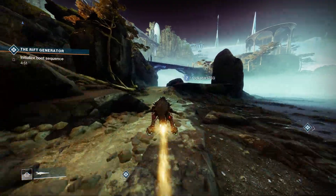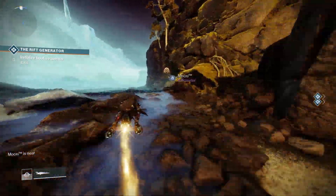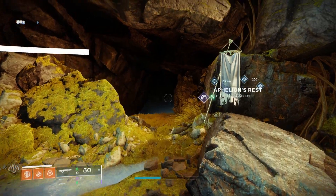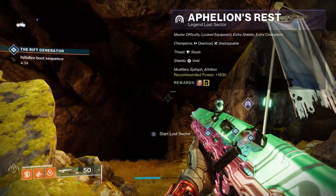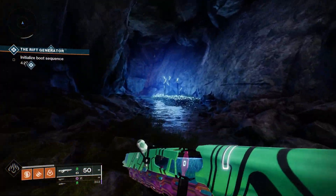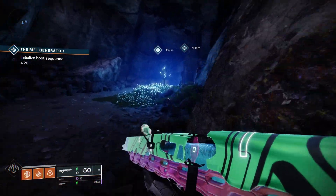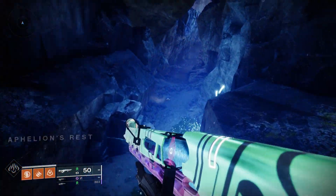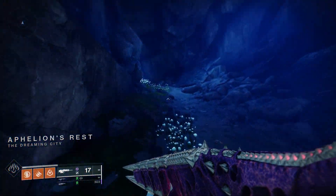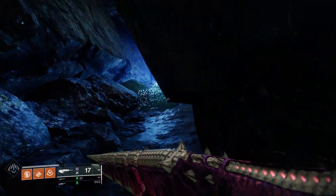We'll reach all the way back here, and you should be able to see this flag. If you don't see this flag and don't see the little icon on your map, that means you haven't unlocked Legend and Master Lost Sectors yet. Go through this tunnel and work your way all the way through — once you reach a certain point you'll get 'Lost Sector Discovered: Aphelion's Rest.' Then complete the lost sector like normal, kill the boss, loot the chest, and you'll unlock Legend and Master Lost Sectors.